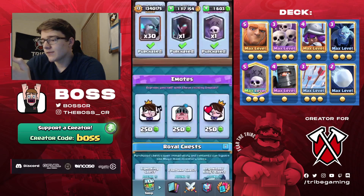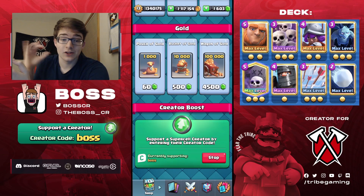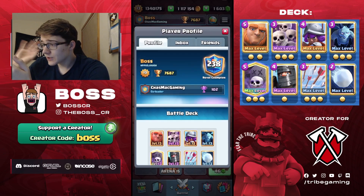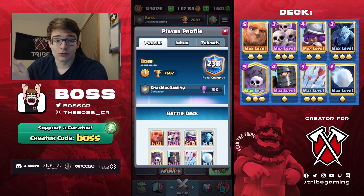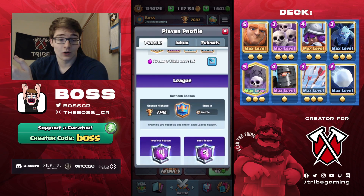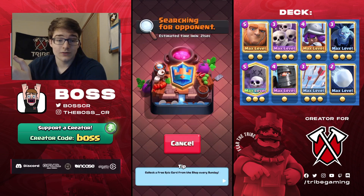Before we head into the first game, if you guys would like to support me, you could use my creator code BOSS in any Supercell game — I really do appreciate all the support. I'm currently 238th in the world right now, so fairly high up. We'll see if we can climb even higher, maybe even get in the top 200, or get back to my season high, which I'm only a couple games away from. Let's go ahead and head into the first match.